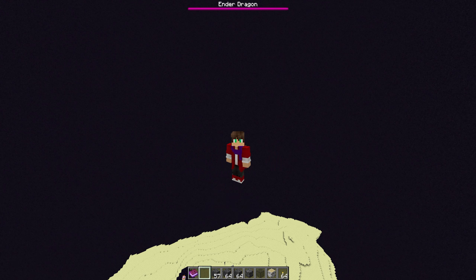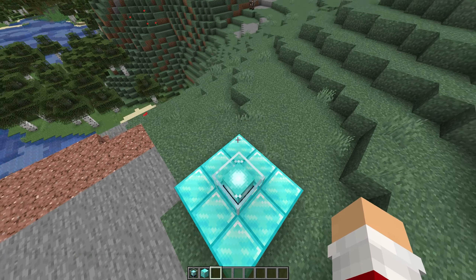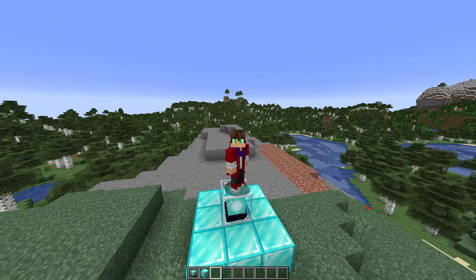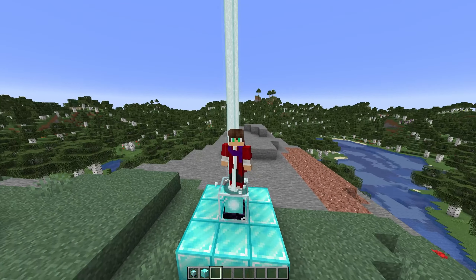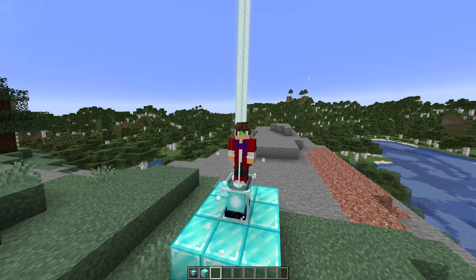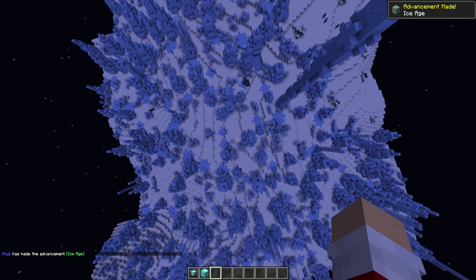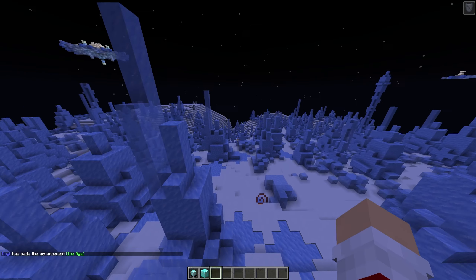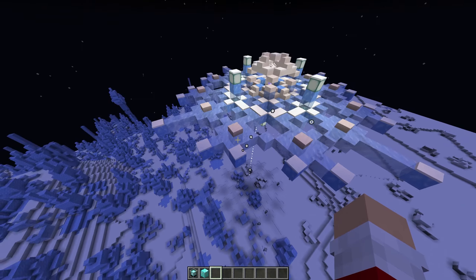Now to the dimensions that require portals. For the first portal you will need to make a beacon and stand on the activated beacon for a certain amount of time. You can see particles are being created under me, which means it's working. I'm given an effect and I'm about to be teleported — this is really cool. We spawn really high up so prepare your MLG bucket because you will die if not.